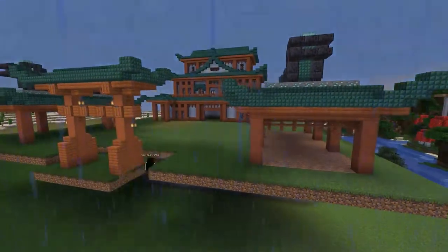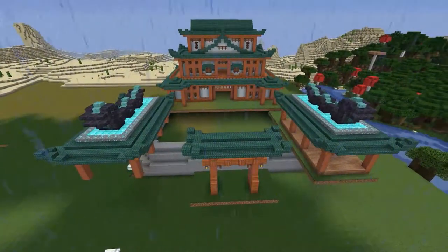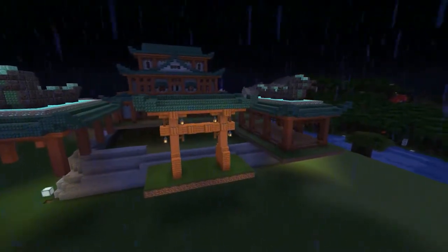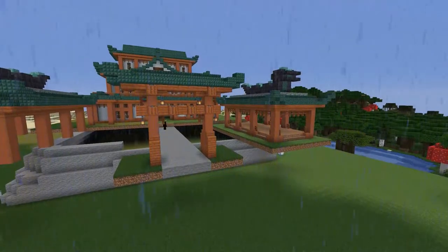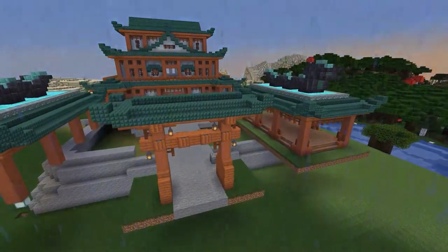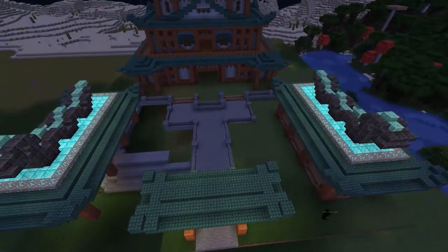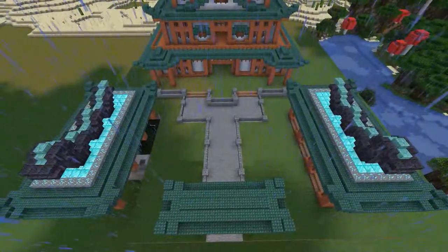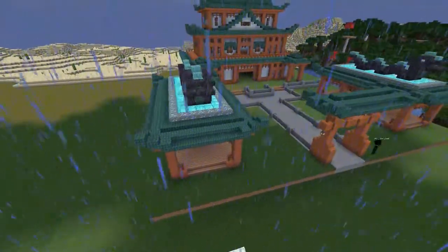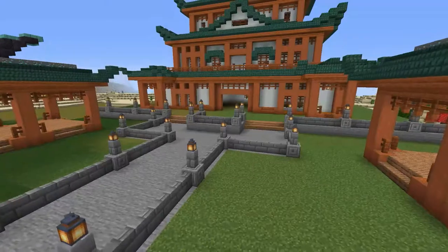I wanted to lower the ground a little - I built it up and realized I'd like it a bit lower, stepping up to the pergolas. There'll be little gardens out the front slightly lower than the actual buildings. I'm putting in a pathway, building up the grass in the correct position, and along the path I'm adding a few lamps just to make it nicely lit up.